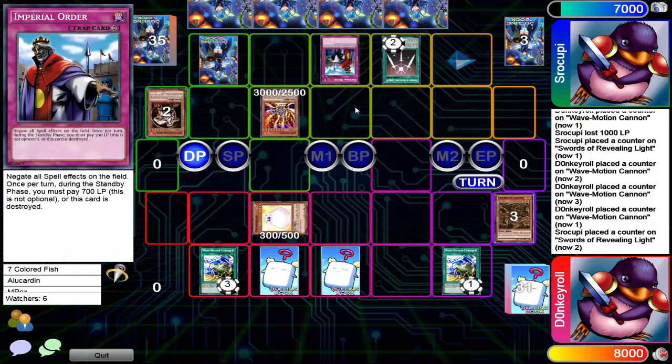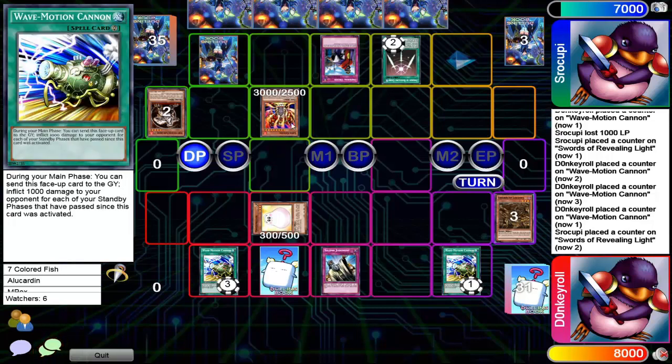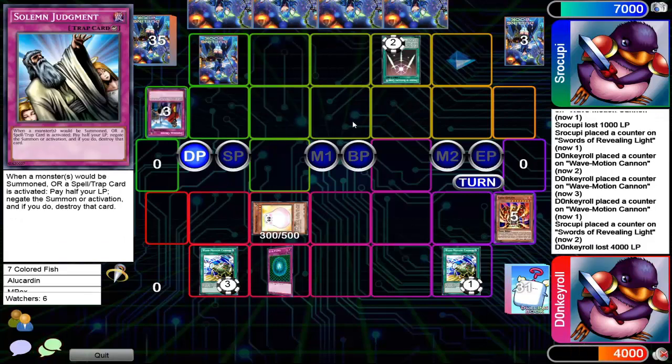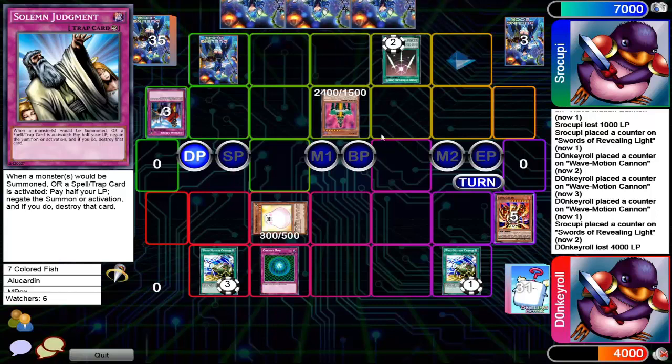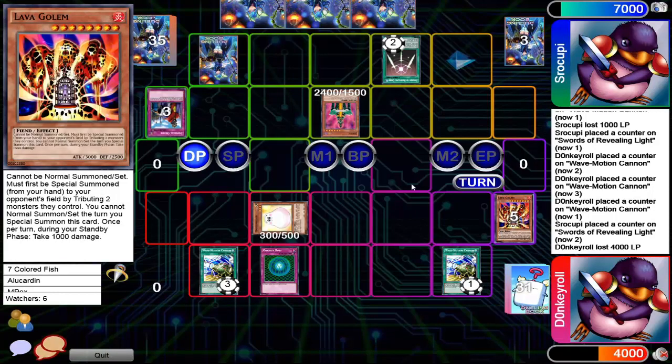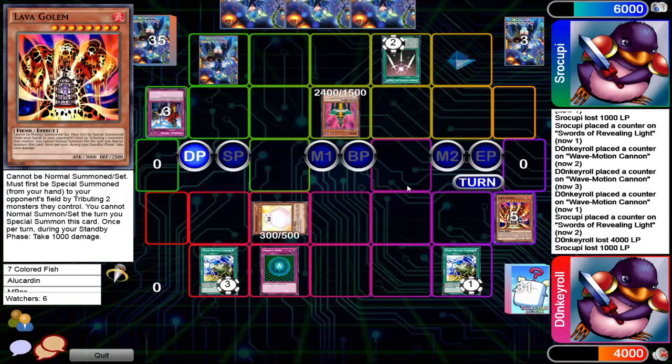Unless there's Imperial Order — yeah, you might as well pay 700 life points and then lose 4000 next turn. But Solemn Judgment can be used to negate the Imperial Order — now that just sucks. You really need it out to get rid of these wave motion cannons if you want to win this duel.